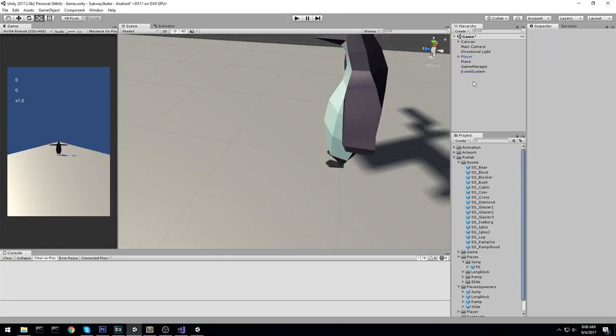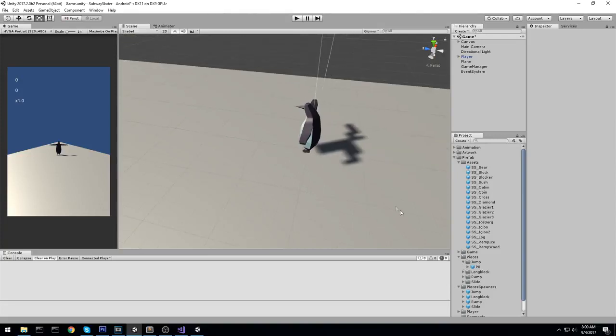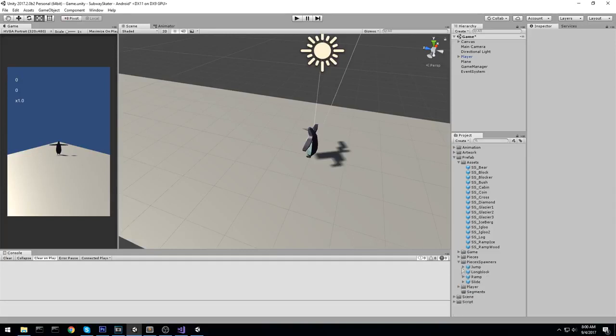That was a lot of prefabs. We still need to create segment prefabs but we've done a lot of work today. To summarize: we've made a bunch of spawnable prefabs with colliders, death colliders, and everything needed to spawn obstacles. Next episode we'll create the whole level manager and do the actual spawning. Thanks for watching — click the next video on screen, check out the Facebook, Discord, and Patreon links in the description, and a like always helps a lot. See you next time!